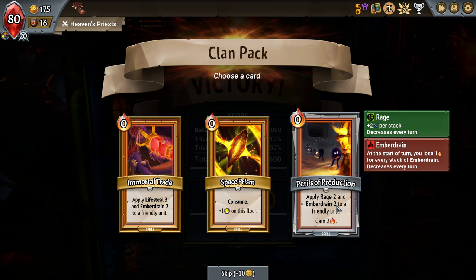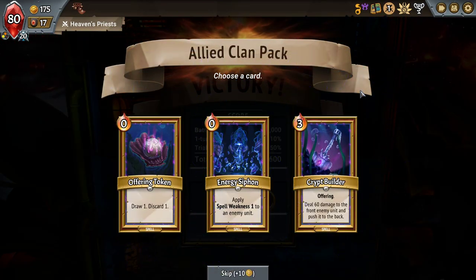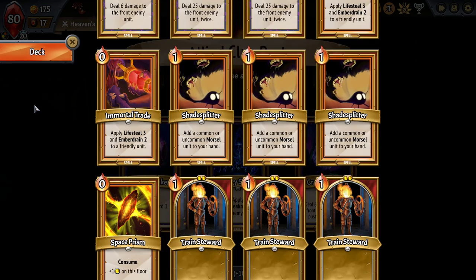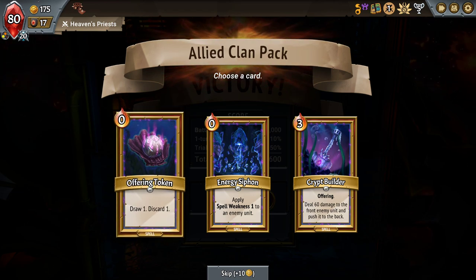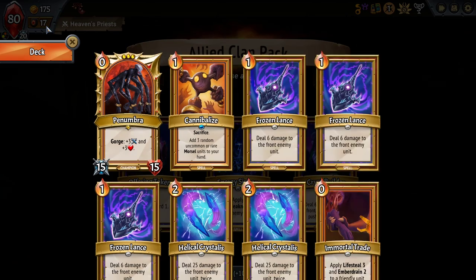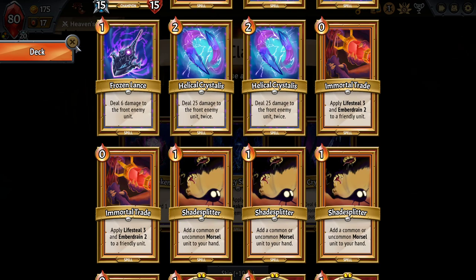I don't think I need the Rage Ember Drain. Space Prison, definitely. I don't know if Offering Token is worth it — if you don't have it in the deck you'll just draw the card you would have drawn instead, so it's only really a benefit if you're also discarding things and getting a benefit from that. Which I don't. Apply Spell Weakness 1 to an enemy unit — Energy Siphon just doubles the damage of my next Helical Crystals against it, which can be a lot.